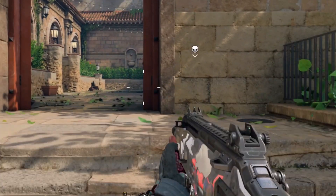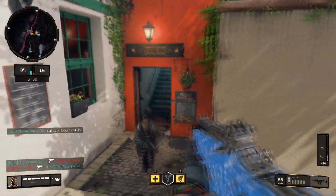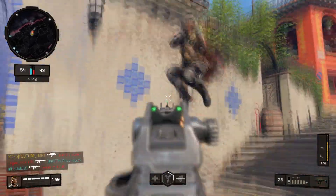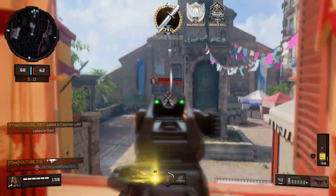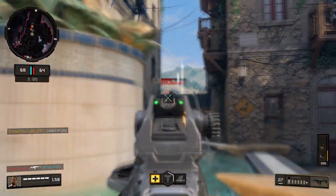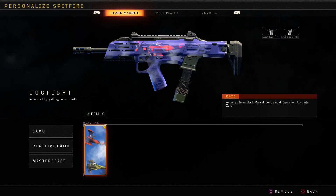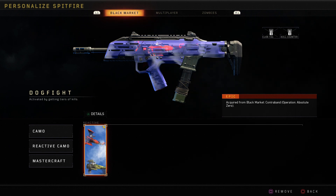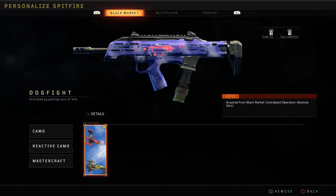What is going on guys? Welcome back to the channel. Today we're going to be looking at the Spitfire SMG but with a twist — the dogfight reactive camo for the Spitfire, which is a tier 70 unlock in the brand new Operation Zero that came out just last week.